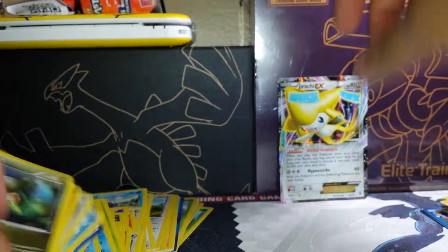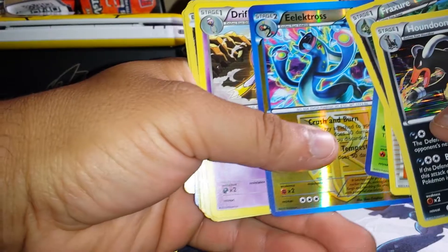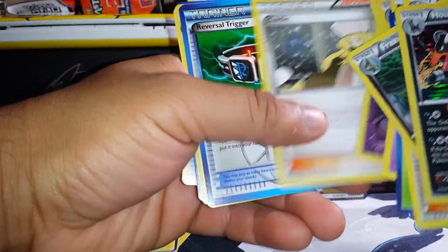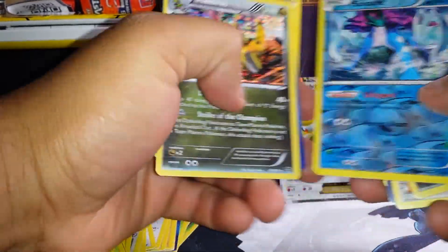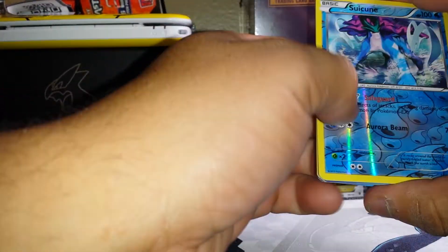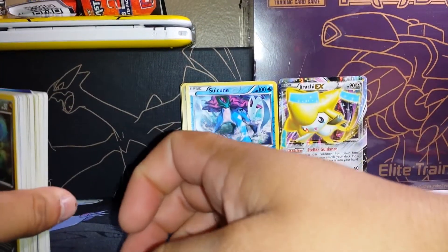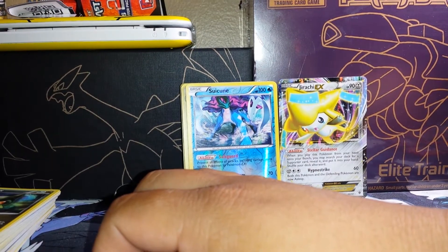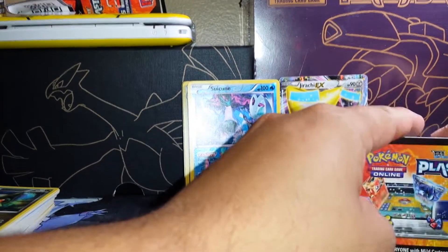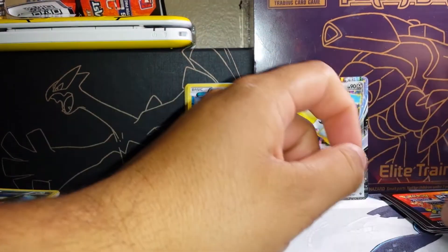Okay, so here's a quick recap. We got a Jirachi EX, and here are all the good cards: Houndoom, Fraxure Reverse, Caterpie, Eelektross, Electross, Drifloon, Axew Reverse, Golett Holo, Cryogonal, Altaria, another Caterpie, Reversal Trigger, Salamence, Suicune Reverse, Haxorus Reverse, Silver Mirror, and Reversal Trigger. Tune in next time for the Elite Trainer Box Plasma Blast opening. Hope y'all keep subscribing — I know I've been gone a while, sorry about that. Thanks for tuning in. Until next time — subscribe, like, and comment. Thanks.